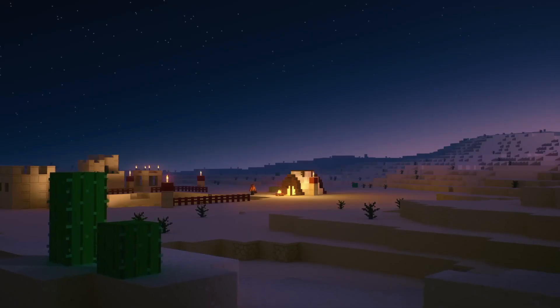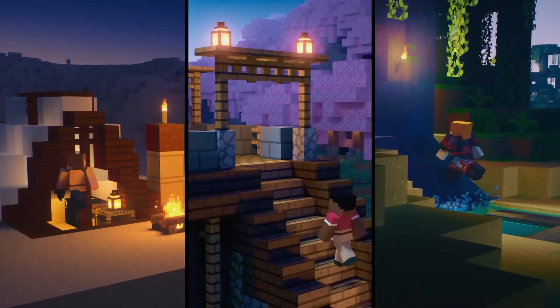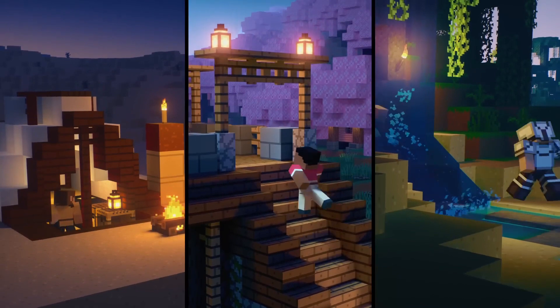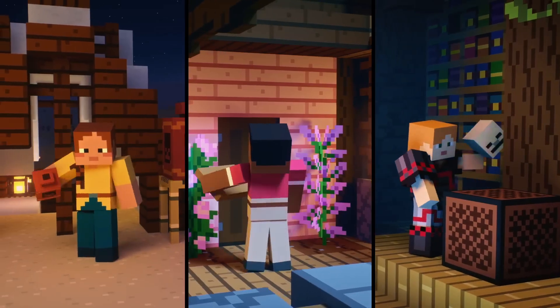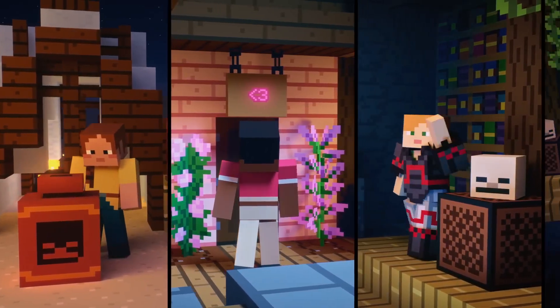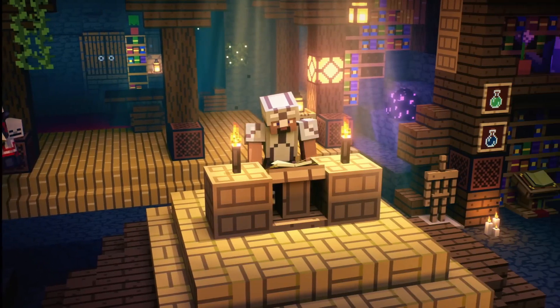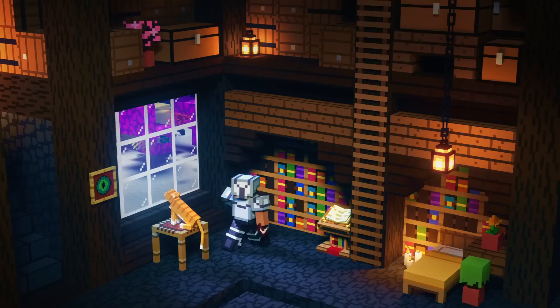If you're playing on a multiplayer server or collaborating with friends, consider coordinating your Trails and Tails for a unified look. This can be especially fun when embarking on group adventures or building projects together. Coordinating your visual effects adds an extra layer of camaraderie and makes for incredible screenshots and videos.